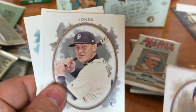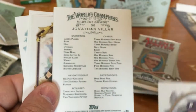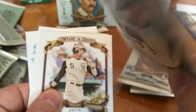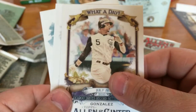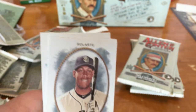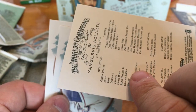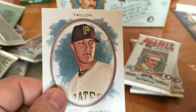Yu Darvish, Jacoby Jones rookie. Jonathan Villar. What a Day Carlos Gonzalez. Mini is Vince Velasquez. Yangervis Solarte, Jurickson Profar, and Jamison Taillon.